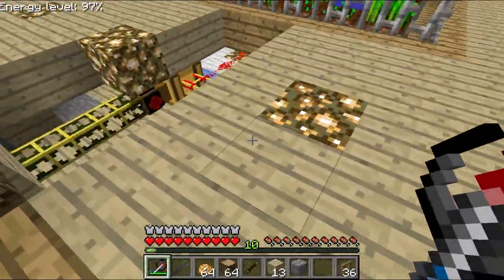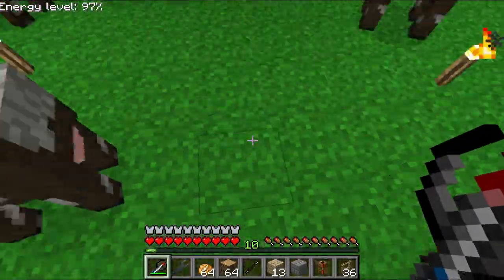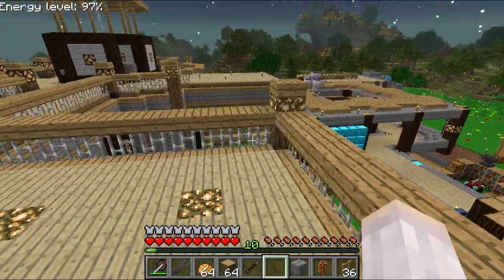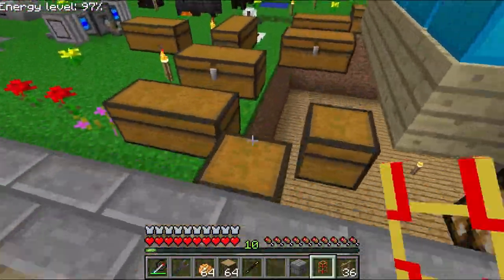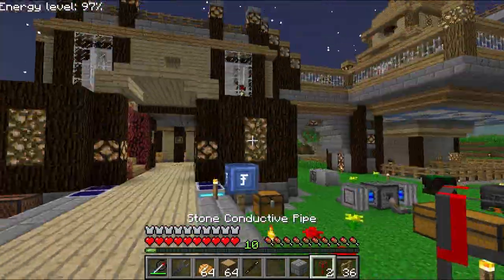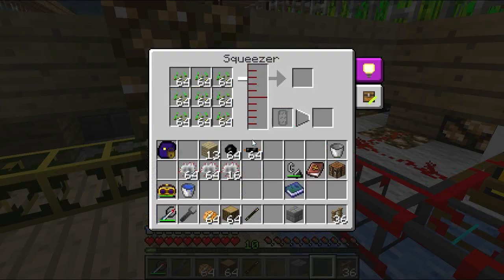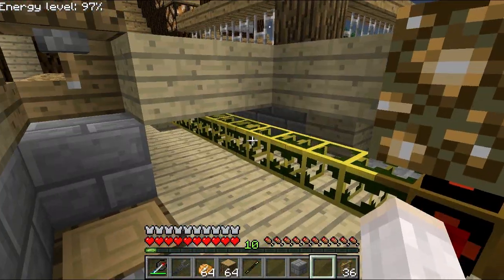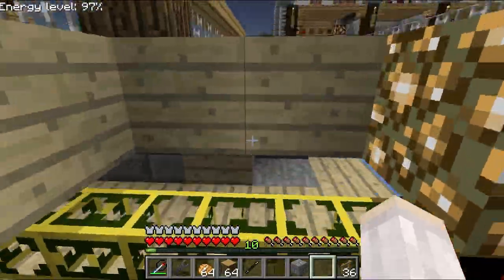This thing is not filling up — it keeps getting stuck at 141,000. Turns out the pipe exploded, so we need a stone pipe. I hate that the pipes explode, that's so annoying. If they could change that back, that would be awesome. Stone conductive pipes — I still have two, that's good. I don't think they give out as much energy though. And I think this should be working now. It's working again.